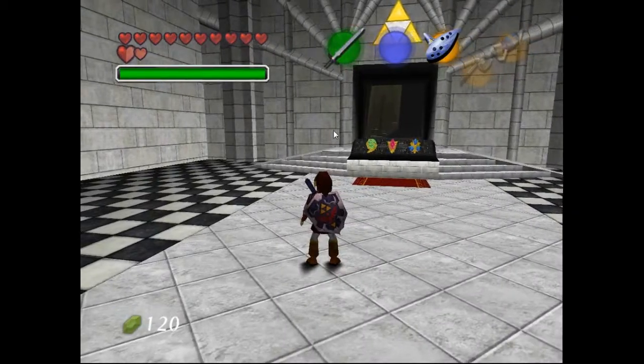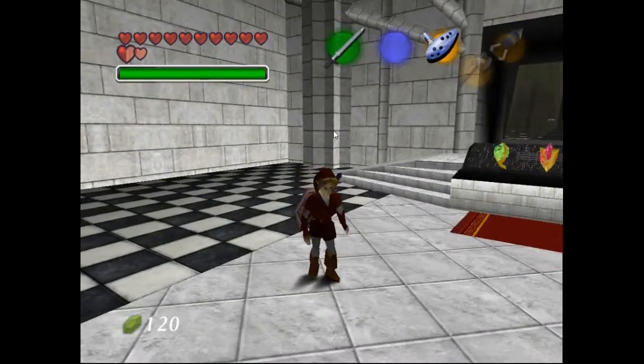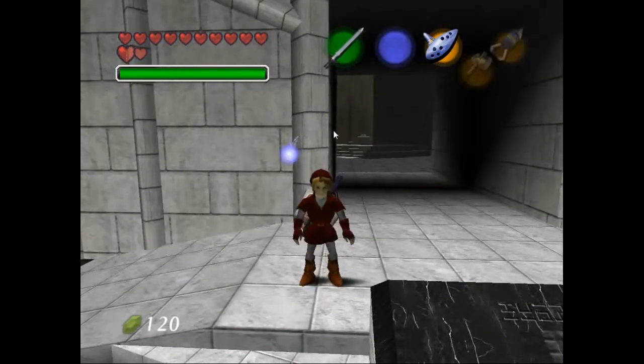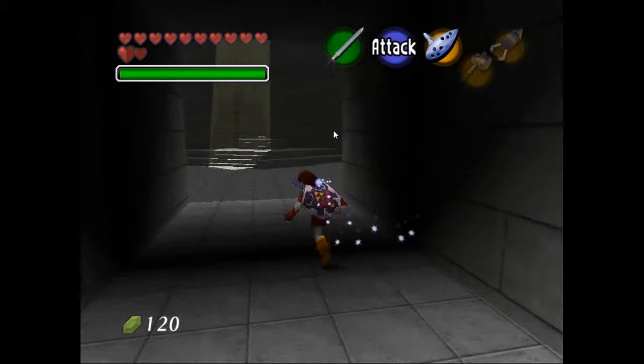Alright, this is Let's Play Ocarina of Time. In the last episode, we got the Giant's Wallet, so now we can hold up to 500 rupees. This Link is actually pretty poor compared to the Skyward Sword Link, which can hold up to what, 9,000?